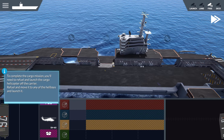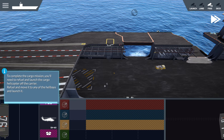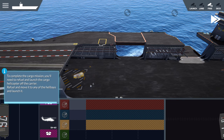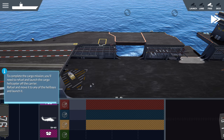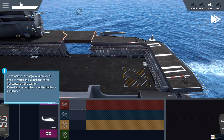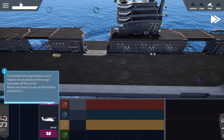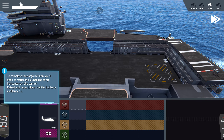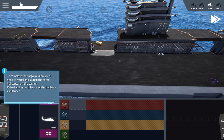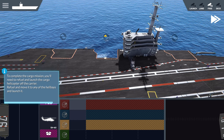Click on the counting tower to change the view to see the hangar deck. To complete the cargo mission, you'll need to refuel and launch the cargo helicopter off the carrier. Refuel and move it to any of the helipads and launch it. Depending on which elevator they take, they'll move the cargo to one of two spots. In this case, it lowered to the bow spot, and we just got an achievement. There's also a spot aft, so if we use this elevator they drop it off there.